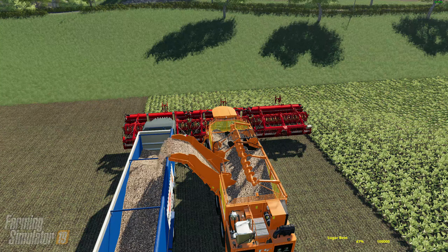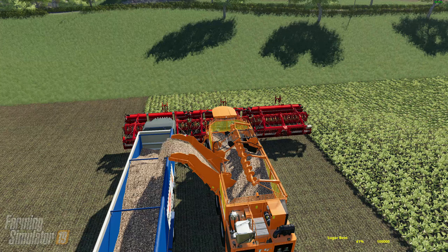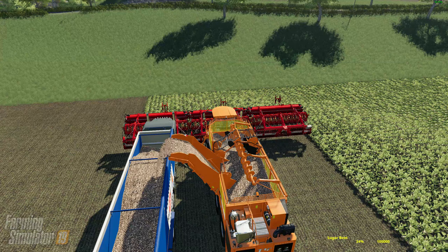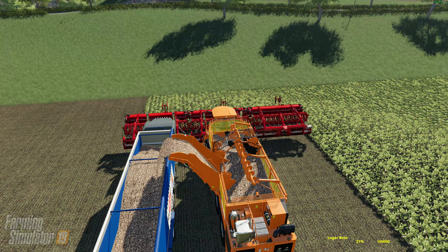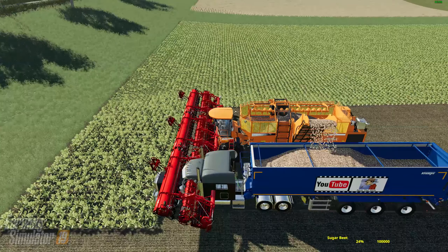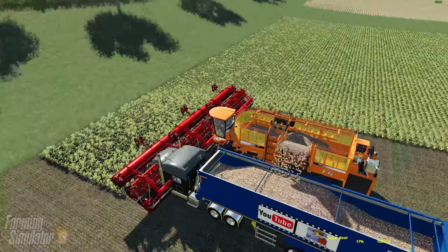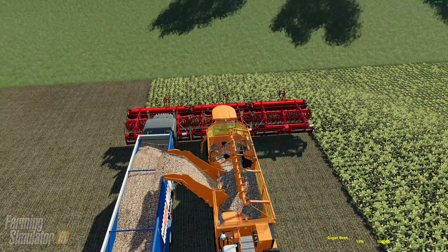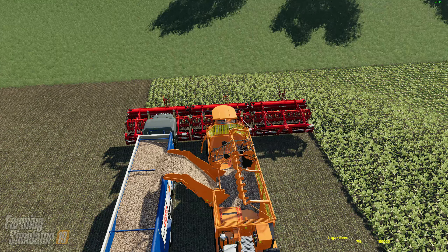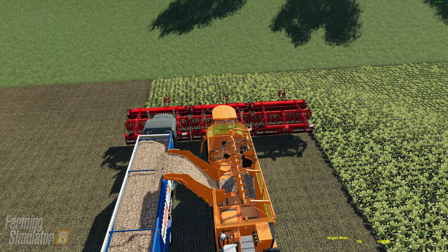We're getting low on money but we've got quite a bit of stuff built up that we can sell. This field here is only small and we're probably going to get 300,000 liters out of it. What are you harvesting? Sugar beets — just this little tiny field over here. Is that machine multicolored? Yep.